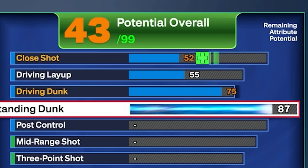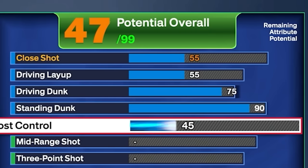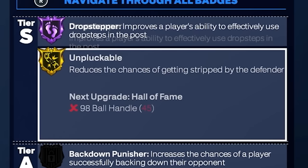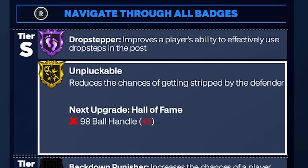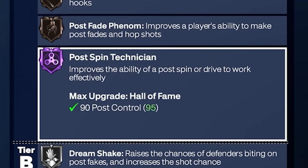Our standing dunk we're going to take all the way up until we get to a 90. I was only two points away from getting fast twitch on gold, but I was fine without it. Post control we're going to take all the way up to a 95 — you see those hall of fame badges. At first I wasn't even going to do any post control, but you get unplugable on gold, drop step on hall of fame, and hall of fame post spin technician.